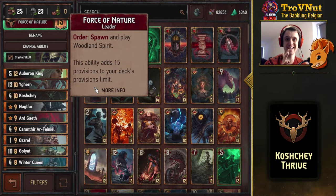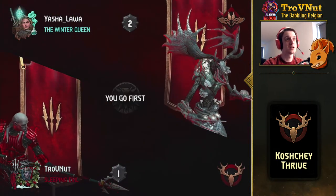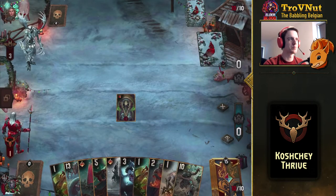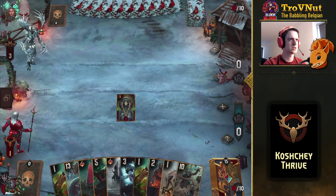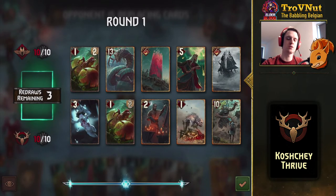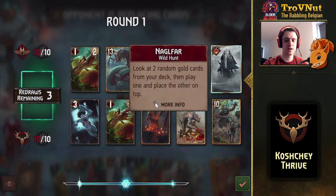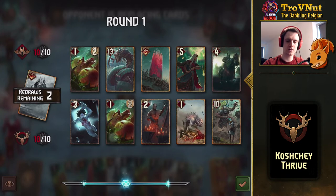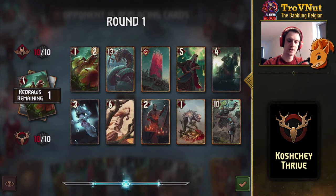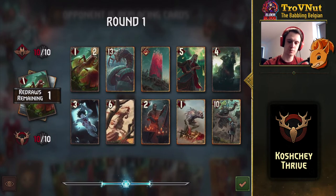Let's look at this deck in action. We're facing Monsters with Overwhelming Hunger — this might be a Vi deck. We're starting with a hand I wanted to flag: you don't want Gaels, Artgate, and Nagelfar all in your hand at once. Let's get rid of Nagelfar for now. We got a lot of good cards. I'm going to get rid of one of the Endrega Larvae and get a Noon Raid. I don't want to mulligan again in case I draw another Rider, so I think we're pretty good here.